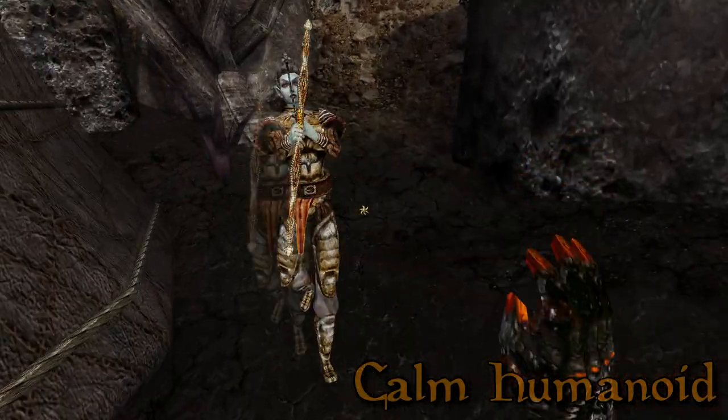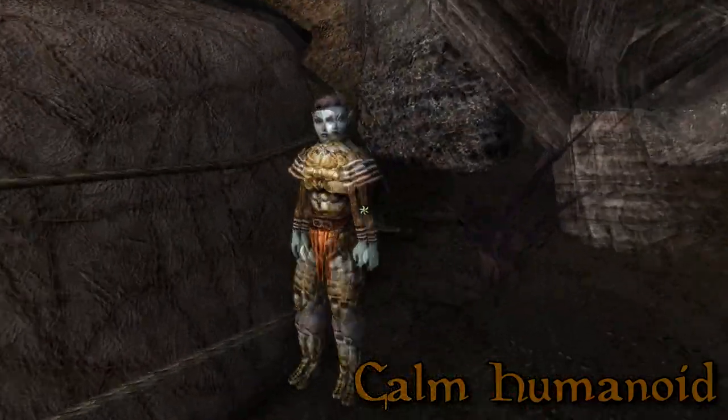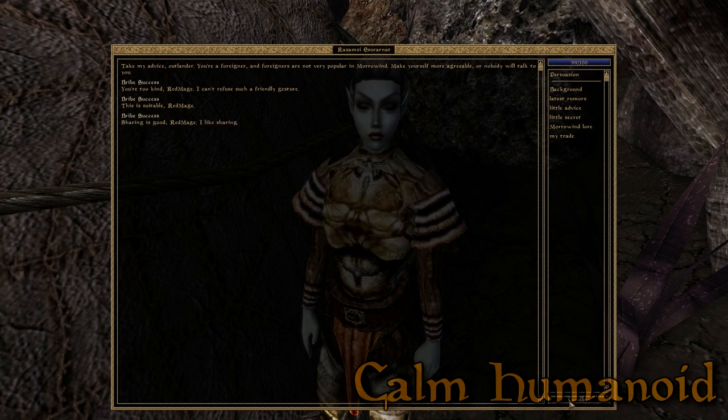Calm Humanoid. When successful the target will stop attacking you for the duration of the spell. It's sometimes possible to raise the disposition of the target while under the spell so they'll stop attacking you permanently. This depends on the target's initial fight rating, so in most cases that's not going to work, but handy when it does.